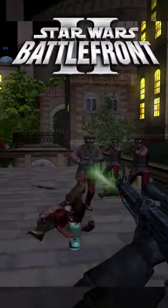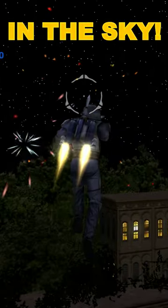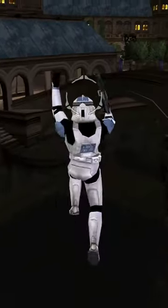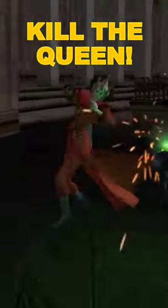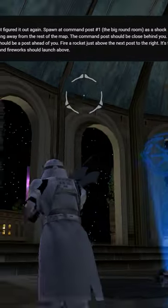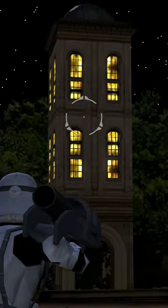There was a rumor in Battlefront 2 that you can launch fireworks in the sky, so I jumped in and tested it out. After shooting every bush I could find, jumping in the big pond, and even killing the queen, there were still no fireworks — until a user commented that from behind the dome command post you have to shoot just above this building to finally activate it.